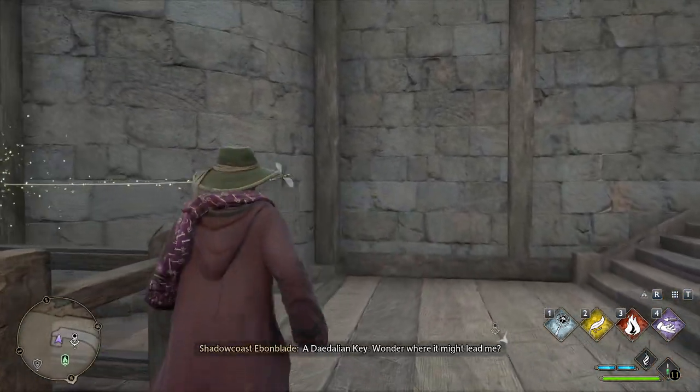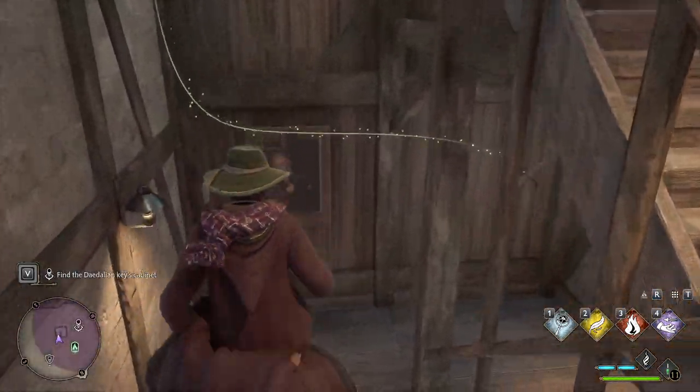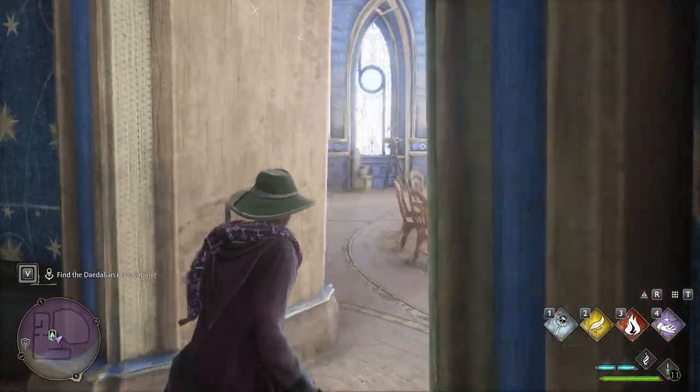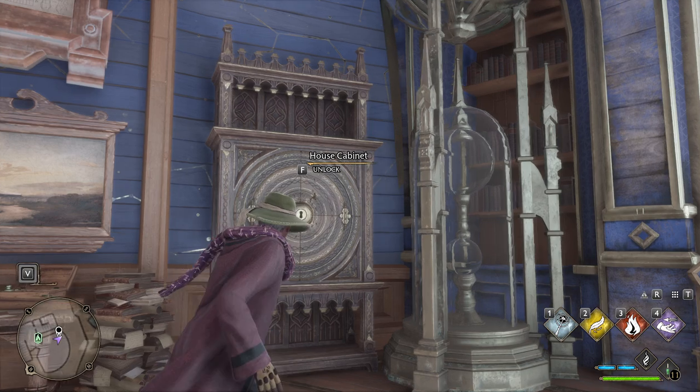First, you need to find a Daedalian key. You can pick this up from Nelly's Post in Hogsmeade. When you do, you'll see you have to find the key and it's going to lead you to its respective chest or cabinet.